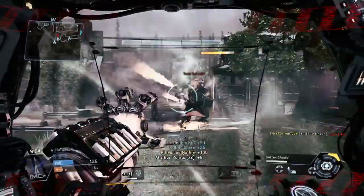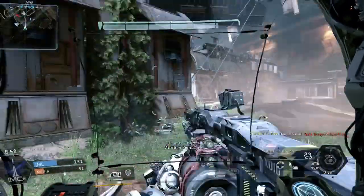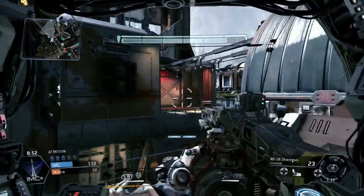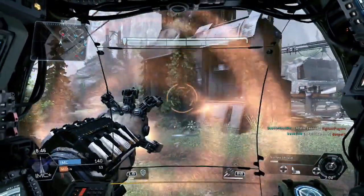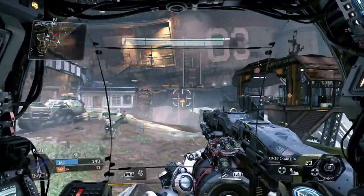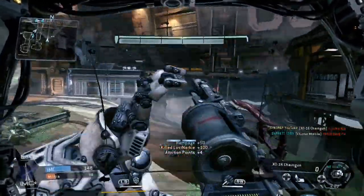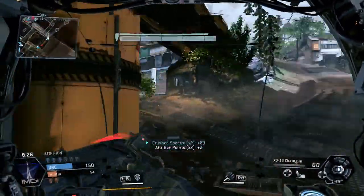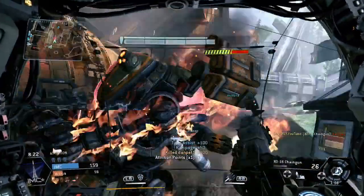Another human player — take him out nice and easy. He's already gone into nuclear ejection at half health, which is a bad play. If it were me I would have taken as much damage as possible before nuclear ejecting. I've got a pilot locking on me — he's around this roof somewhere, and somebody else is shooting at my titan trying to get close for a rodeo. I'm not going to let that happen. I'm going to be smart about my gameplay. Picked up yet another human kill — titan punch! Crushing another human.